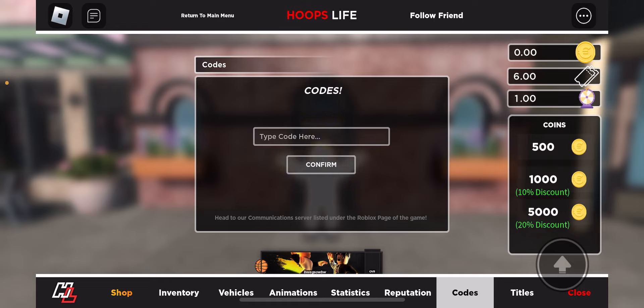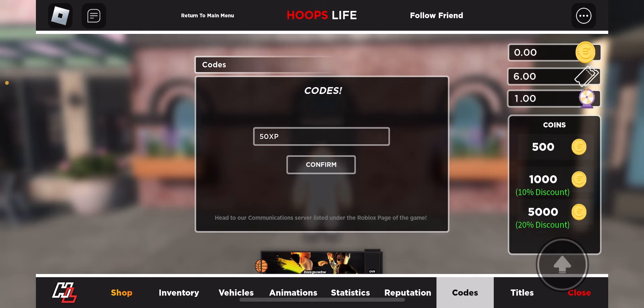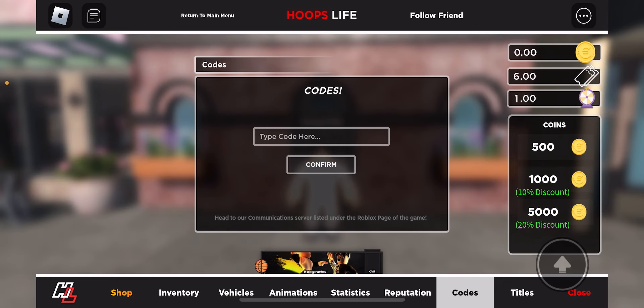The first code is '50xp'. This code is going to give you 50 XP. Go ahead and type it in, then click confirm. As you guys can see, I just redeemed it. Head over to reputation — I now have 50 XP.